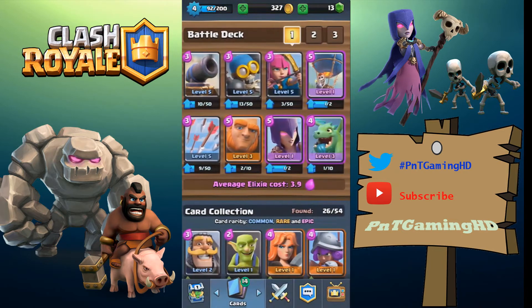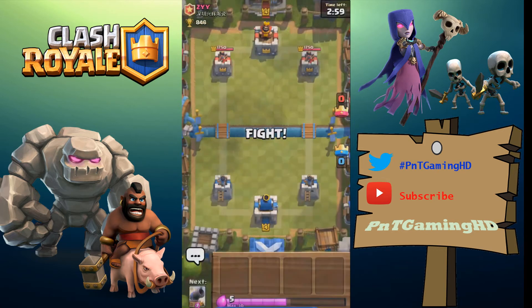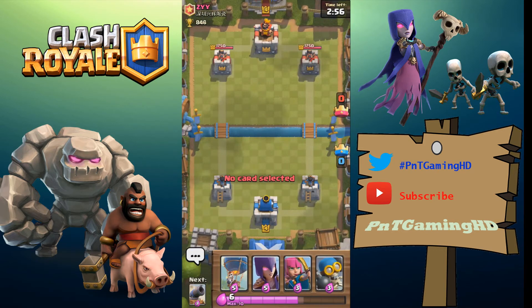We need a couple more coins to create a clan. Leave a comment below if you want me to join your clan — I'll come say hello and we'll play some friendly battles. Okay, let's get into a battle and wrap this up.